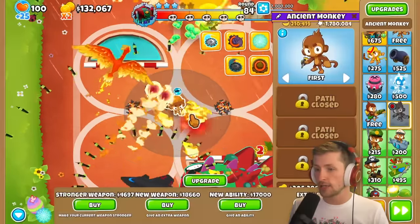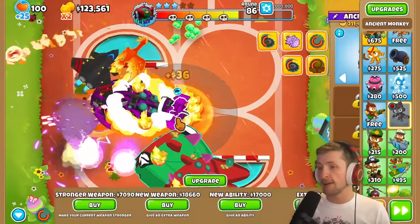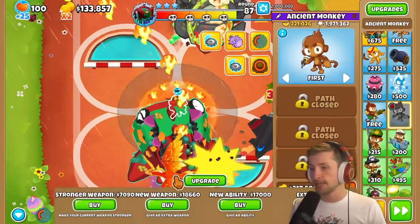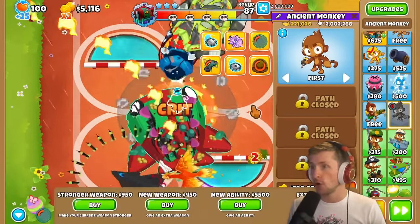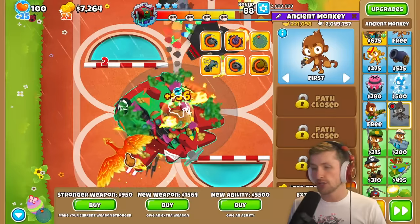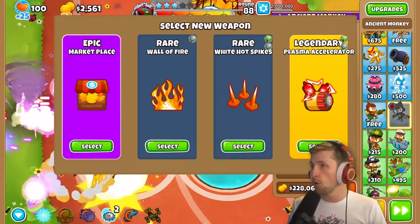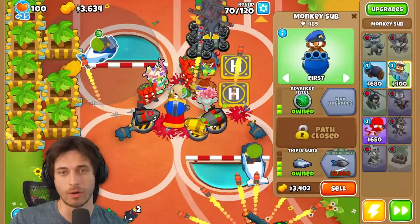Do I want to get some stronger weapons? Maybe I'll get a couple. Oh my gosh — I'm not at halfway HP yet. I need to make more money. Give me some upgrades: new ability — overclocked, let's go. New weapon — Tac Zone, Artillery Battery, Big One, Destroyer, Moab Barrage, Ballistic Missile — YOLO, I'm going for it.